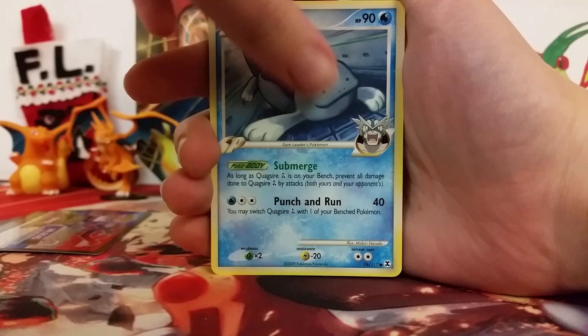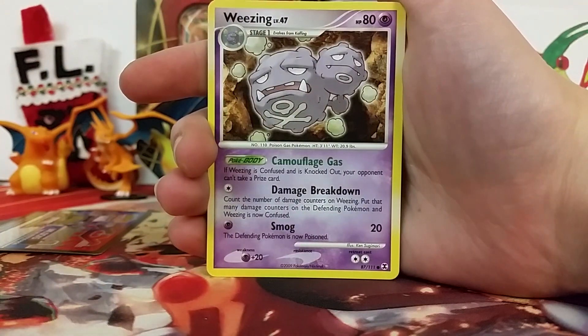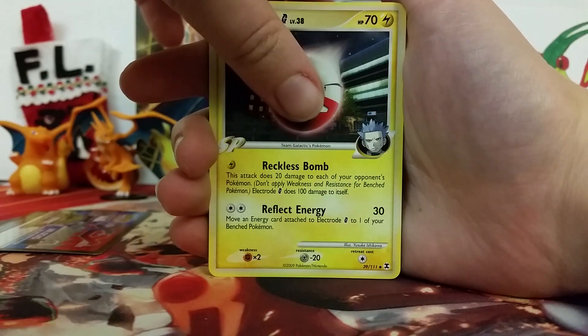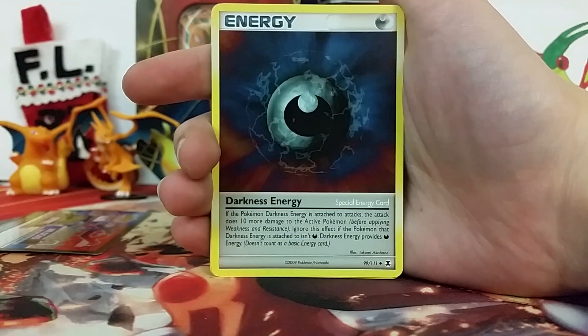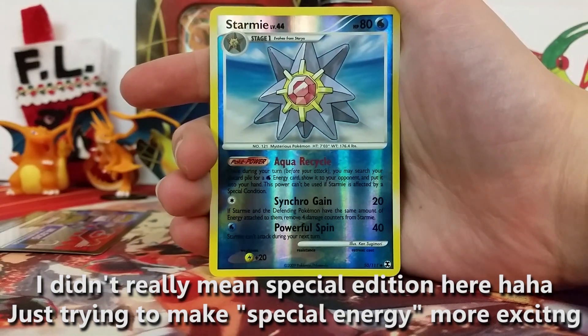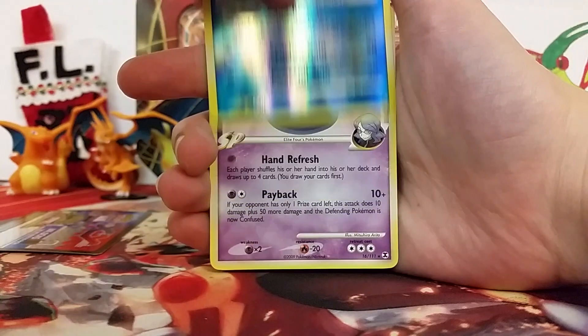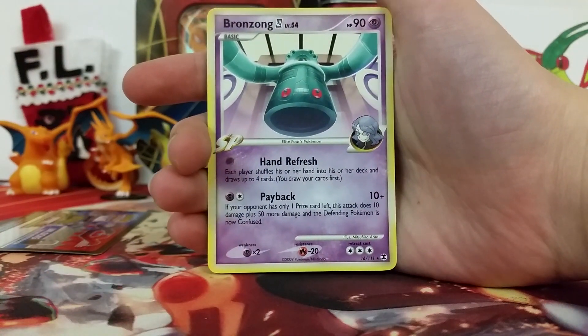So we've got a Celio, Quagsire Geo — awesome — Trapinch, a Munchlax, Weezing, an Electro G, an Upper Energy, a Darkness Energy Special Edition — well, it's not really Special Edition, but you know. Then we've got a Snorunt, which is an Uncommon — I thought it was a rare at first. And then our final rare is a Bronzong.